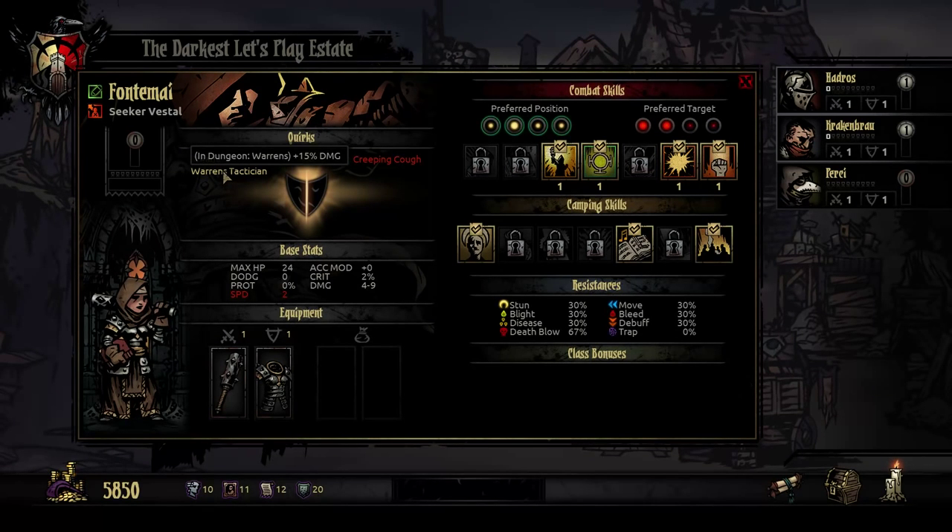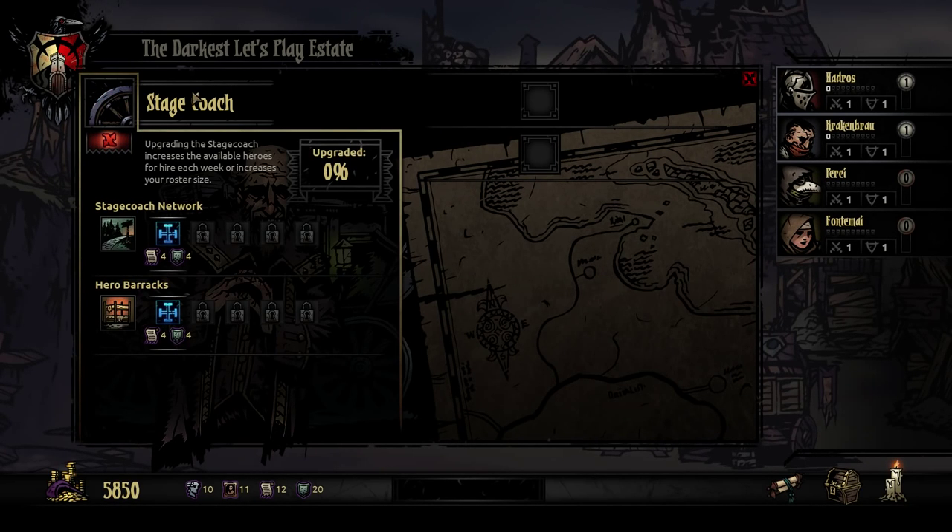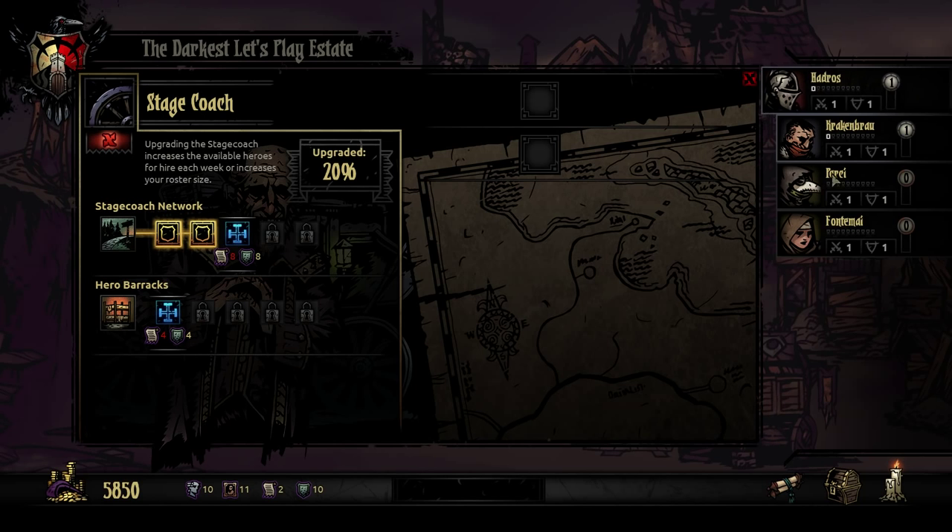The plague doctor has a couple of negative quirks: he will only visit the brothel for stress relief, which really cuts back on options. He also gets minus two speed when light is above 75, which is bad since you usually want to keep light high. We don't have much of a choice so we'll grab them anyway. I'm going to go ahead and upgrade the Stagecoach — I want to make sure that next week I'll have four heroes available, since all dungeon crawls require four. I don't have the resources to increase the roster size right now, but hopefully I'll get at least two more deeds to upgrade the hero barracks.